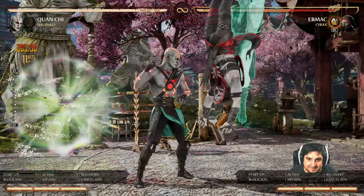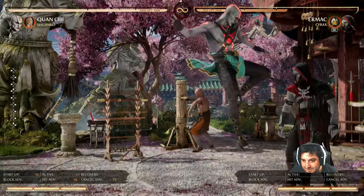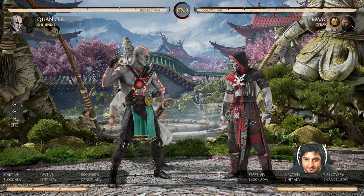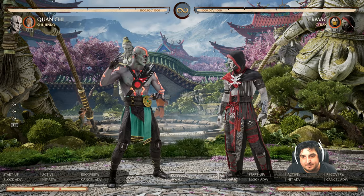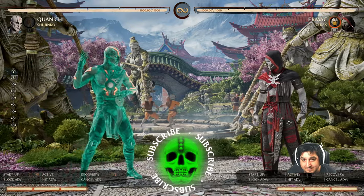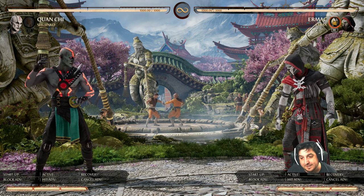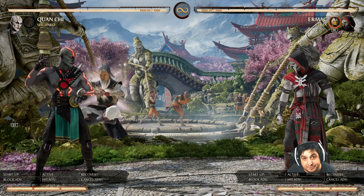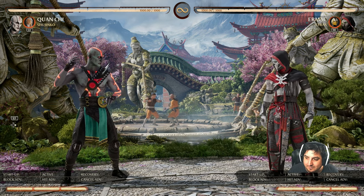And then Shujinko's recharged enough for us to do the second steal. So depending on the length of your combos, because you're kind of holding them there, you can recharge and get another lift by the end of the combo. I'm showing you all these from Quan Chi's point of view — your combo paths will probably differ depending on who you're playing. Shujinko, especially with this recent patch, has added a combo extender so you can save your meter for other things, or just do bigger combos.